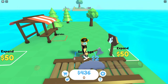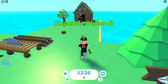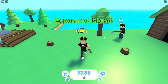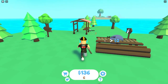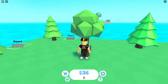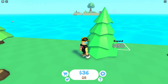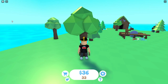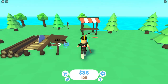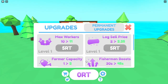Since we already have 24 logs from our worker, we're gonna keep expanding to get more trees. Our worker needs more trees so we're expanding over here. I'm gonna start chopping down trees - pretty sure we can get about seven logs per tree. We got 100 logs, we sold them, and got 200 coins.